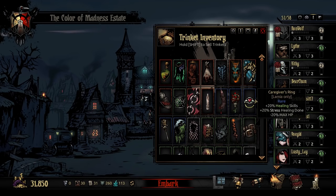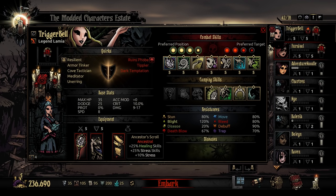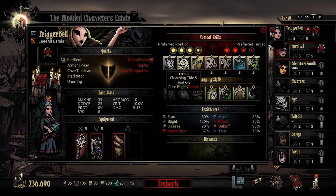To complement this, you can certainly give her trinkets like the Ancestor's Scroll or her own unique Caregiver's Ring, which buff her healing abilities and stress healing abilities, even at the cost of making her a little bit more fragile. Of course you could use Junia's Head as well, but anything to buff her healing ability is going to make this perform much better.